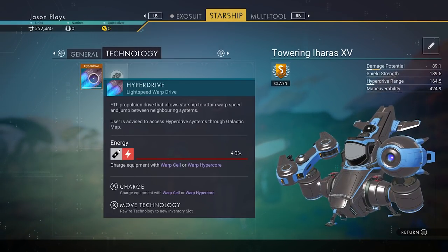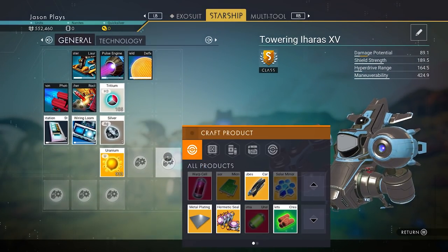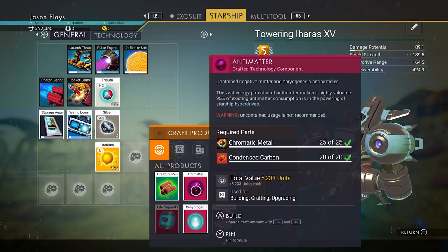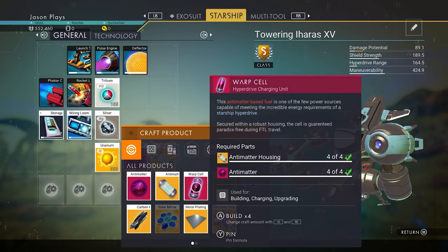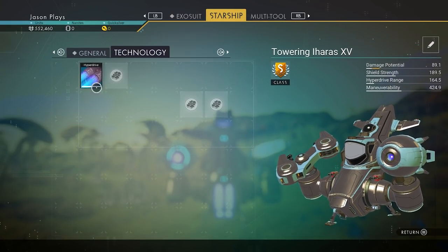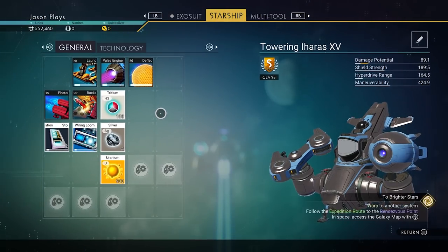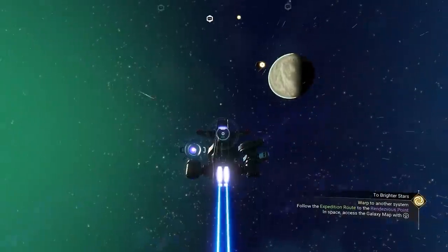Our hyperdrive is built, but it doesn't have any fuel in it — we need to make hyperdrive fuel. Go through your blueprints (press A on Xbox or X on PlayStation) and first build an antimatter housing — build as many as you can, I'm building five. Also build antimatter itself to put inside the housing. Once you have those two elements, you can make a warp cell, which refuels your hyperdrive. We made five. Pick this up and put it into your hyperdrive — now it's completely full at 100%. Until you have upgrades in your hyperdrive, we can only go up to 164 lightyears, but as you add more upgrades, you can go farther.